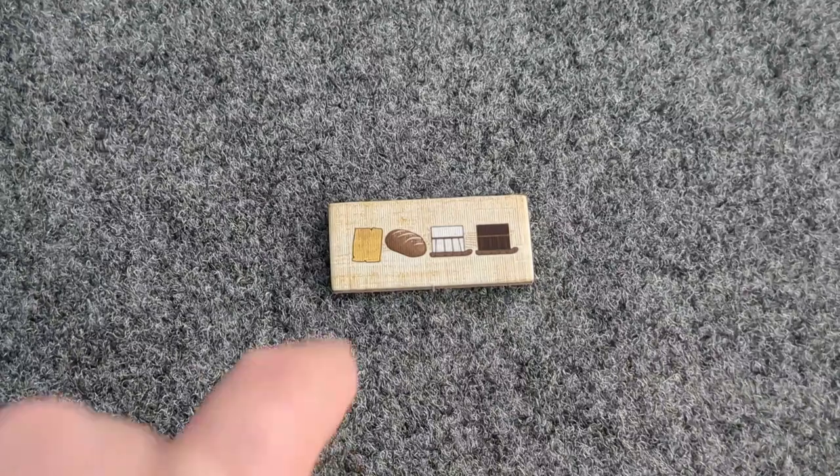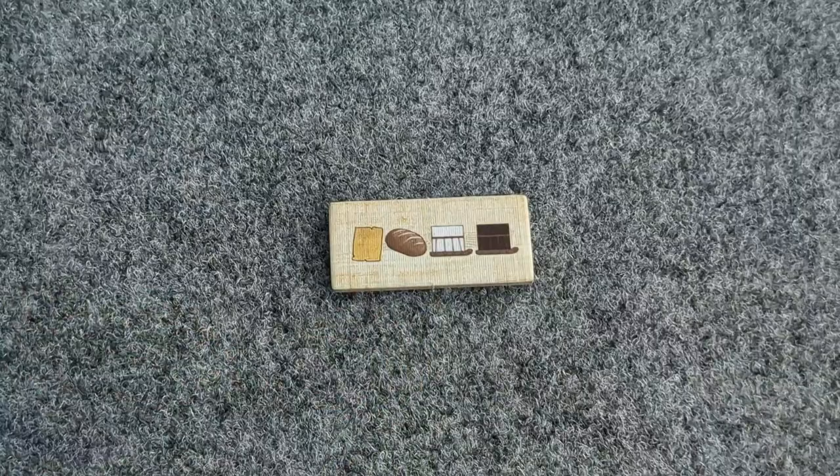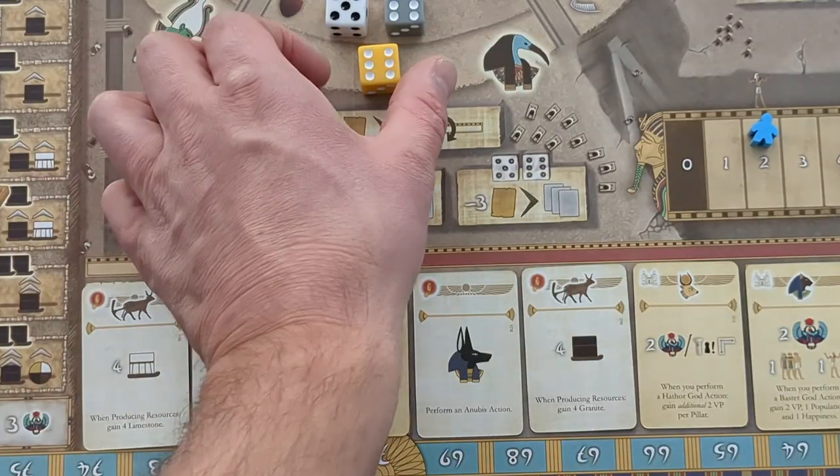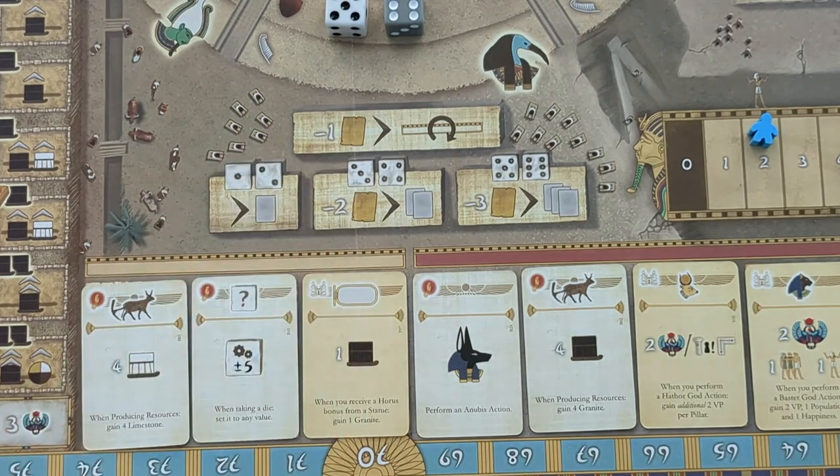And if for some reason you were unable to take any of these dice, take the highest gray die. When a die is taken, perform the god action. Remember that Bot in Common does not pay resources.